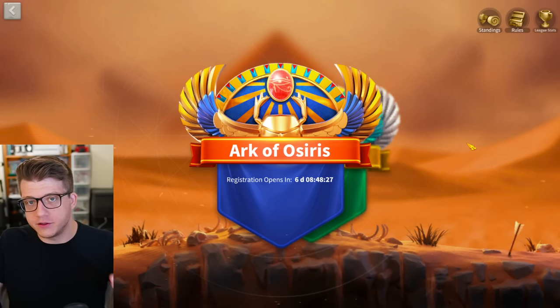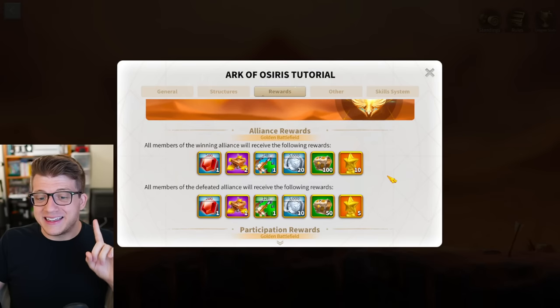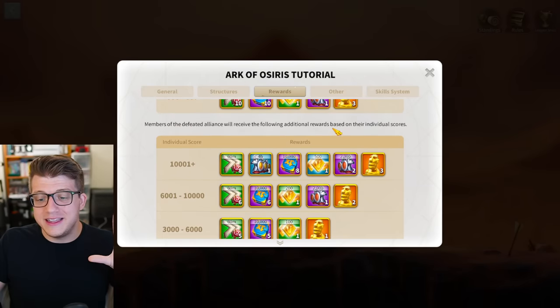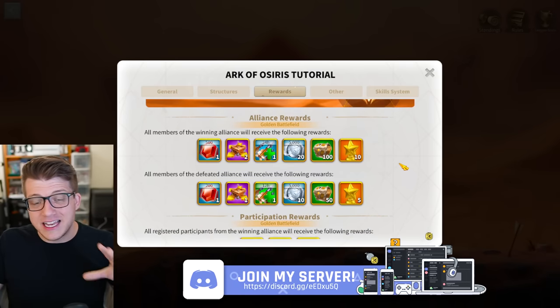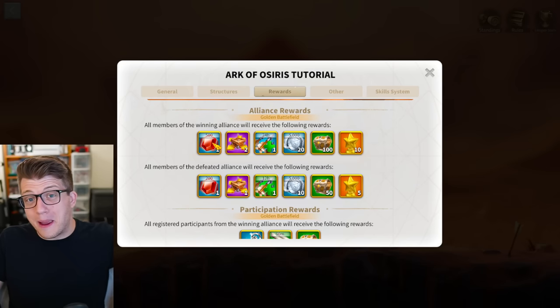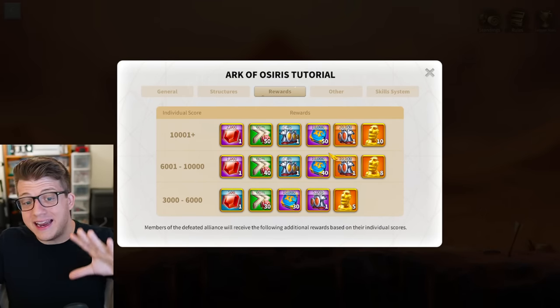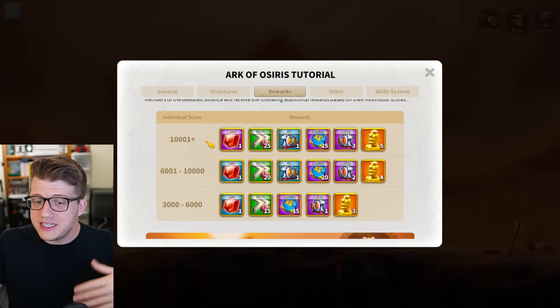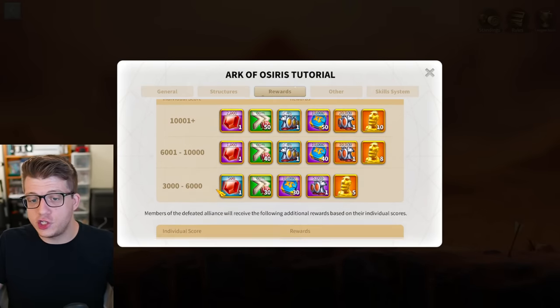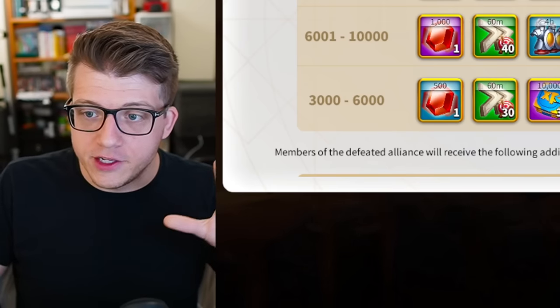Next is Ark of Osiris — a really consistent way to get a nice chunk of gems every time it comes around. They're quite generous even if you don't win. The catch is that depending on your alliance's power, you're in either the golden or silver battlefield. In the golden battlefield, winning gives you 500 gems just for being in the alliance, and losing gives 200. Your individual score is where the big rewards are: over 10,000 points can earn 2,000 gems, and over 6,000 points still gets you 1,000 gems.